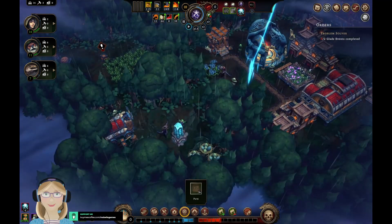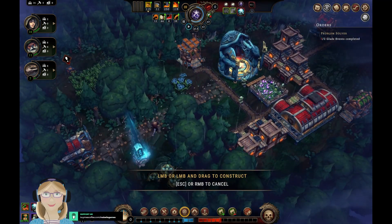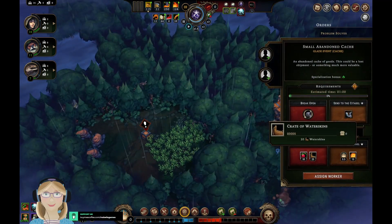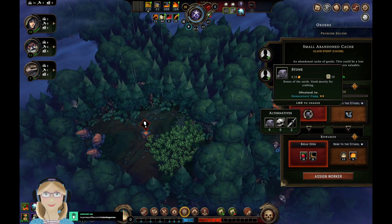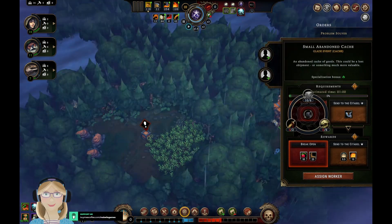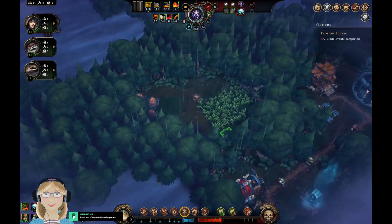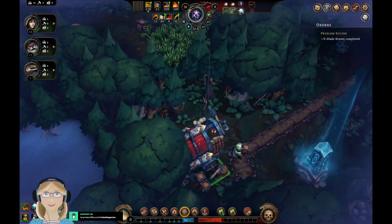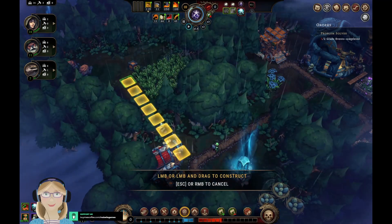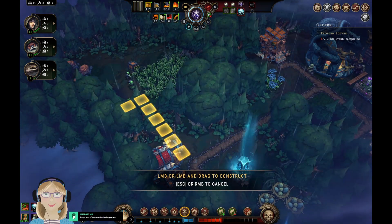Ask and you shall receive! Let me put a path through here. We have food, waterskins, and we just need a little bit of stone — which I think we have. Yes, we do have the stone. We're going to send a couple of beavers to investigate that, and I guess we can put some more path down this way because we know we're going to end up with the farm out here.